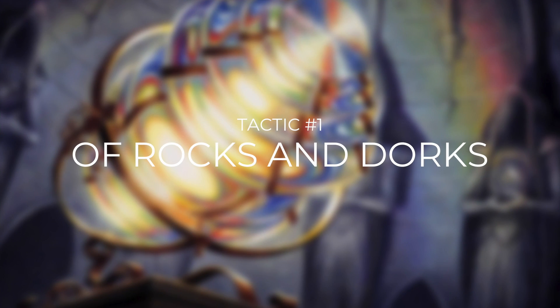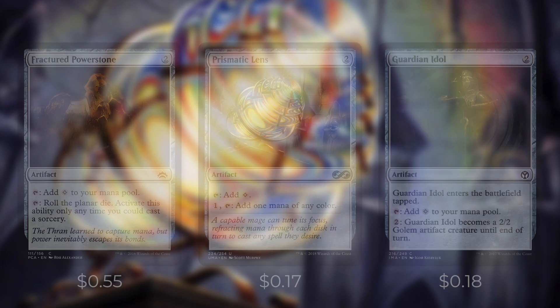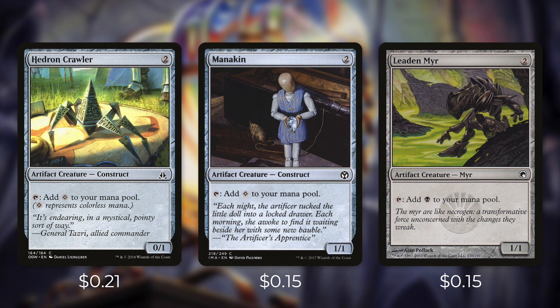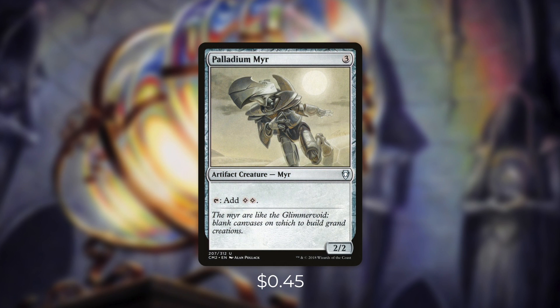Let's get started with tactic number one: rocks and dorks. First up there's Wayfarer's Bauble, which we can pay two and tap and sacrifice it to search our library for a basic land and put it into play tapped. Then we're running three mana rocks that each cost two and tap for one with Fractured Powerstone, Prismatic Lens, and Guardian Idol. Guardian Idol might enter the battlefield tapped, but we can also turn it into a 2/2 for two. Next up is Unstable Obelisk, which also taps for a colorless but costs three mana, and we can pay seven to tap and sacrifice it to destroy target permanent. We've got some mana dorks that cost two and tap for one with Hedron Crawler, Manakin, and Leaden Myr. And next up is Millikin, which does the same but also mills us when it taps for mana. And finally there's Palladium Myr, which does cost three but taps for two.